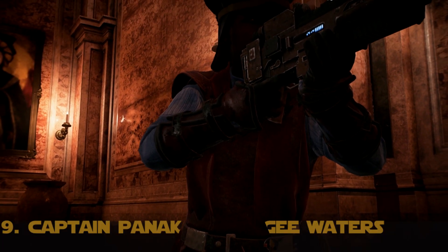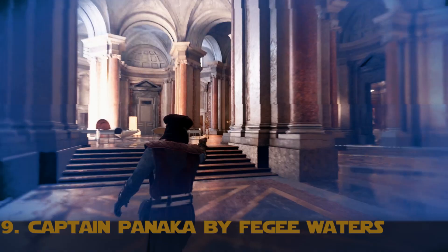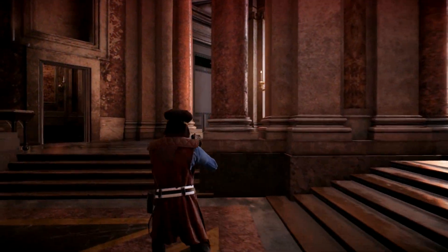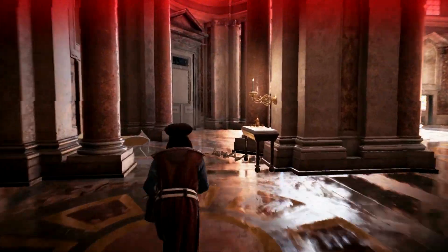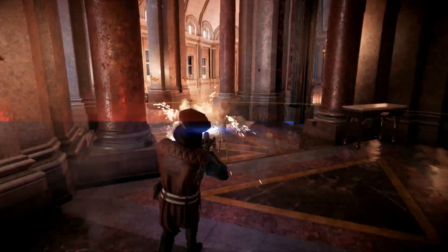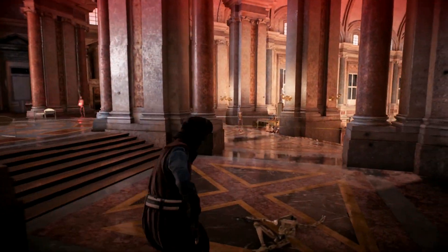In 9th place is Captain Panaka by Fiji Waters. When you think of Clone Wars DLC heroes, Captain Panaka is probably not your first choice. However, this mod does a great job of nailing the Captain Panaka look with very little to work with. Plus, he also goes perfectly with the Theed Palace, considering almost all of the scenes with him from The Phantom Menace are in that palace. He is equipped with Finn's powers, so it overall fits him very, very well.